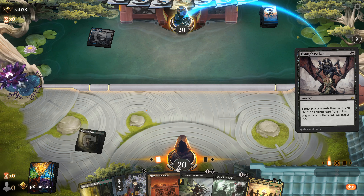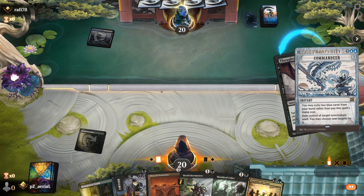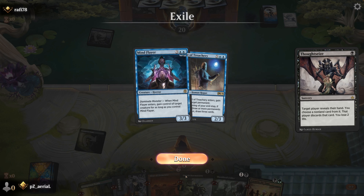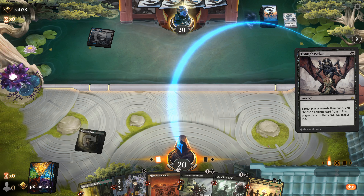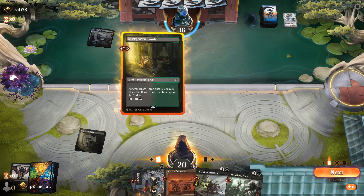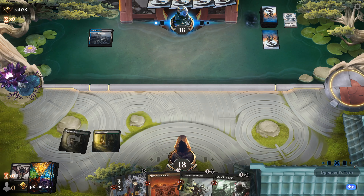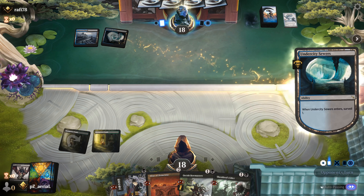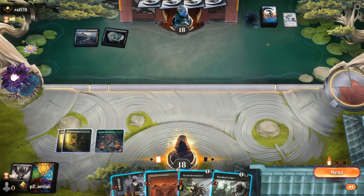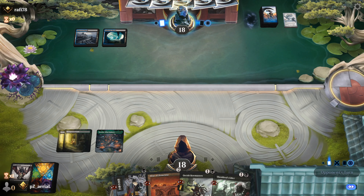Opponent has Shipwreck Marsh. I Thoughtseize and see what looks like zero-mana spells — Commandeer, Agent of Treachery, Mind Flayer. They're trying to reanimate things. We need to avoid getting our key pieces reanimated. Altar of Dementia lets us sacrifice our board quickly if needed. I try to pressure them early — ritual into Bowmasters, which also prevents them from playing a creature.